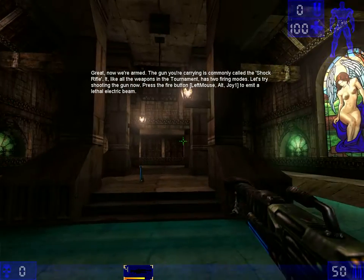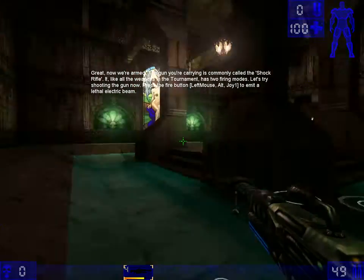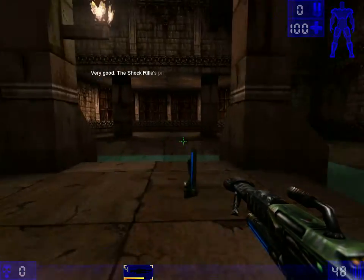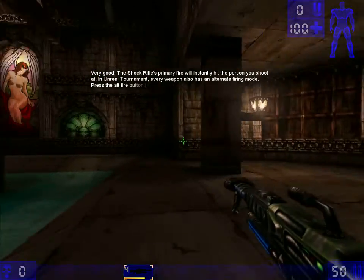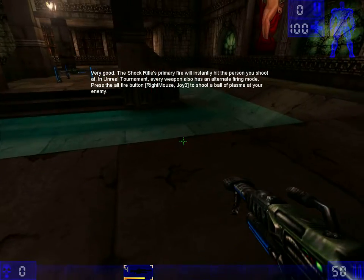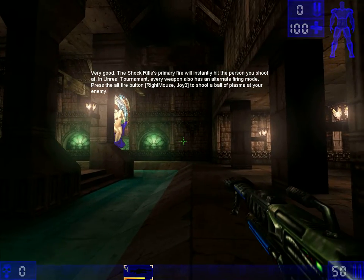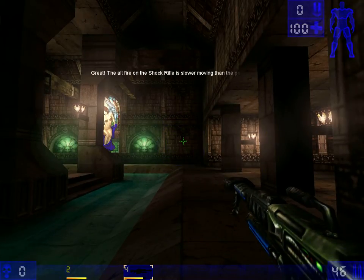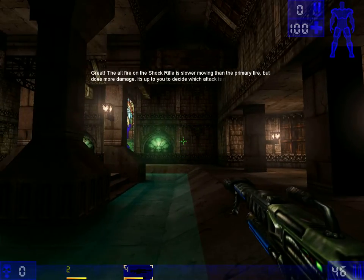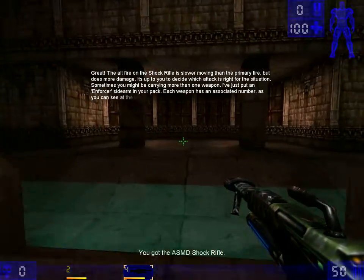Let's try shooting the gun now. Press the fire button to emit a lethal electric beam. There it is. The shock rifle's primary fire is very effective. In Unreal Tournament, every weapon also has an alternate firing mode. Press the alt fire button to shoot a ball of plasma at your enemy. The alt fire of the shock rifle is slower moving than the primary fire, but does more damage. It's up to you to decide which attack fits the situation.